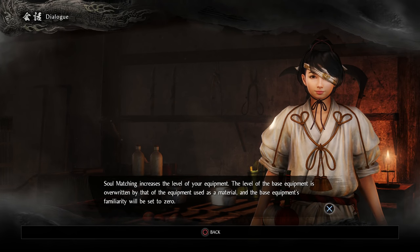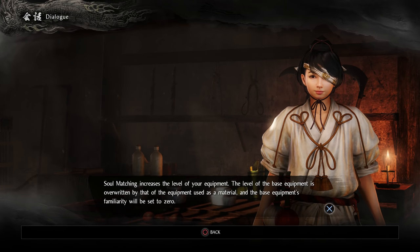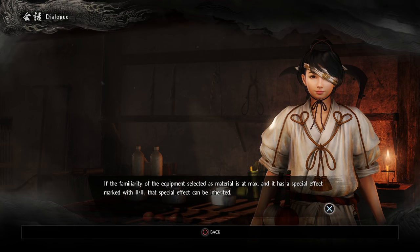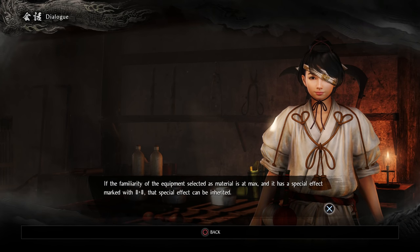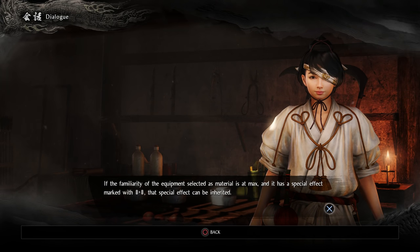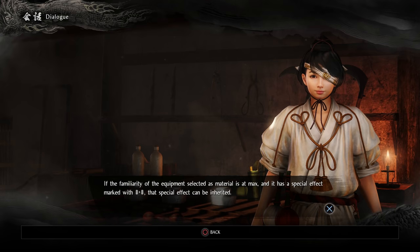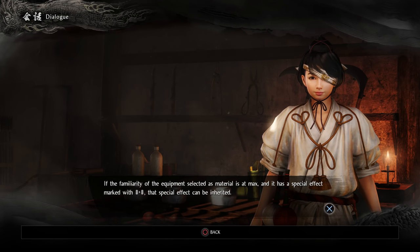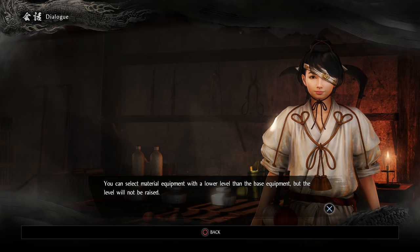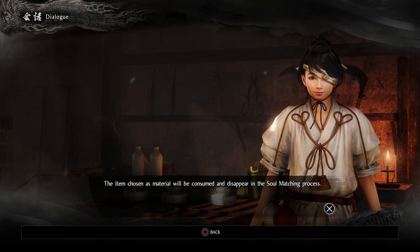About soul matching: soul matching increases the level of your equipment. The level of the base equipment is overridden by that of the equipment used as material, and the base equipment's familiarity resets to zero. If the familiarity of the material is at max and has a special effect marked with inherit, that effect can be inherited. So if you've got good equipment to use as a catalyst to increase another, you can pass over effects — which could be very powerful. The item chosen as material will be consumed and disappear in the process.